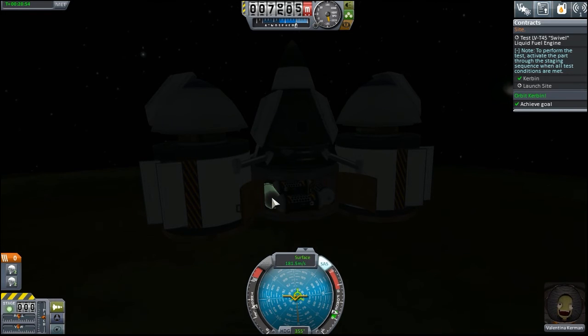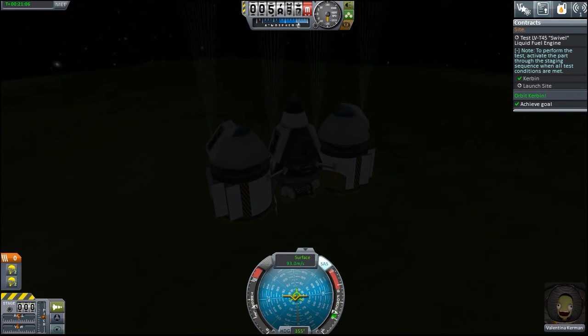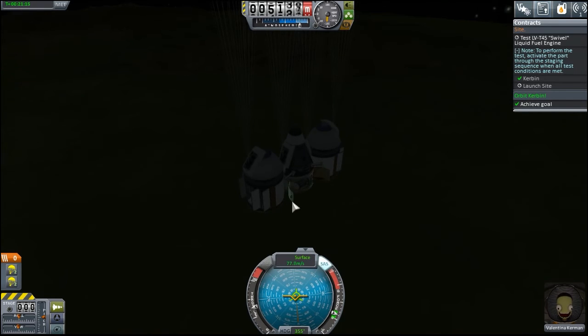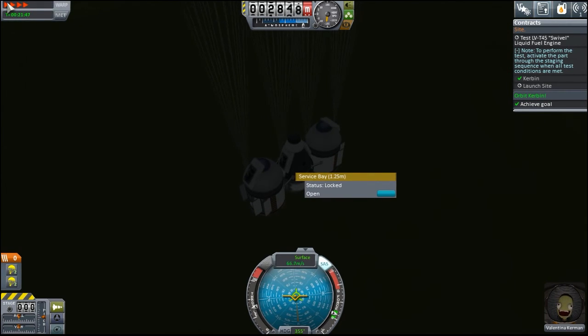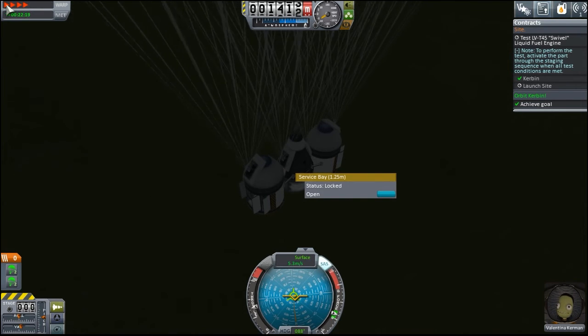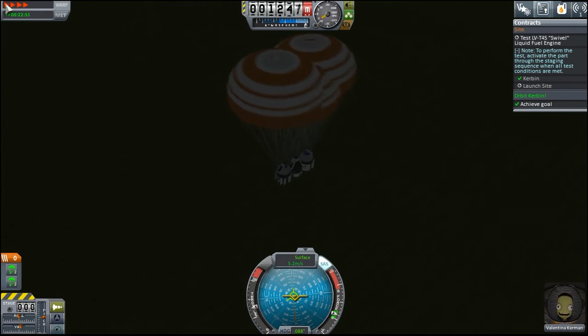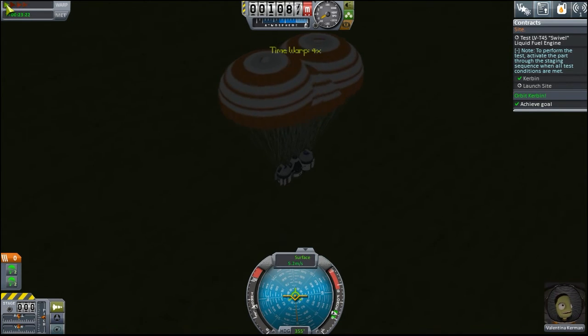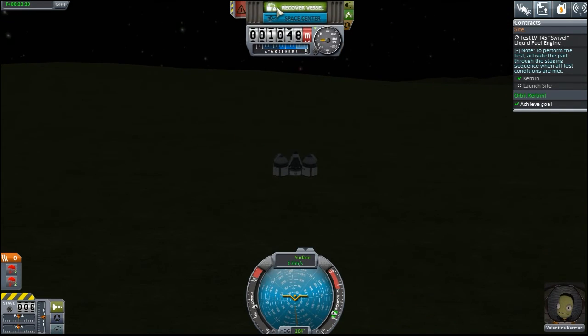Something just hit the floor. We're passing into the thicker parts of the atmosphere. We're going to deploy our chutes. Observe our mystery goo — 0.7 science, hardly any science at all, but every little helps, really. Close our material bays up. We're going to land — probably not going to get a lot of science, to be honest. EVA is all well and good, but not going to get a lot of science from this one. Our parachutes opened, no problem at all. They used to, when you were in physical time warp, just open really quickly and rip your craft in half. I really like the fact that they opened slowly — it was definitely one mod that used to do that and everybody loved it. Looks like we're landing in a nice, flat area. We're doing barely five meters a second. I'll recover the vessel.